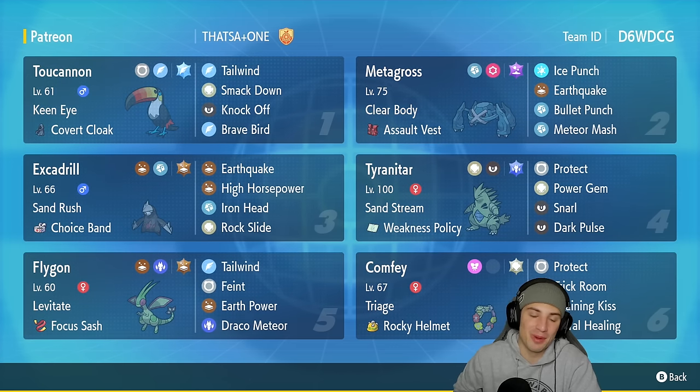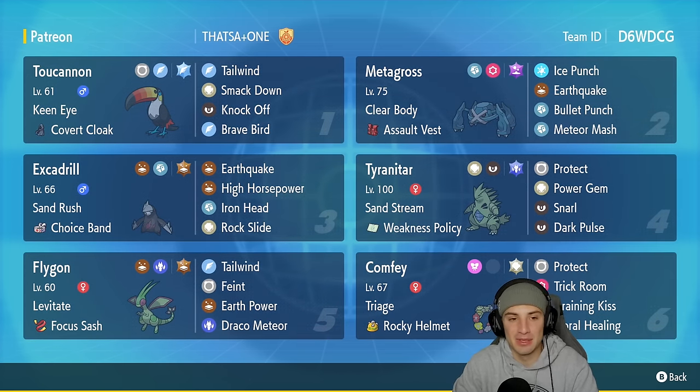Starting off with Toucannon — very cool generational bird from Sun and Moon — with Keen Eye and Covert Cloak as its item. It's got Tailwind, Smack Down, Knock Off, and Brave Bird for its moveset. Second Pokemon is one I think is going to take over the meta.